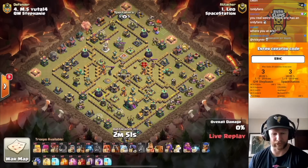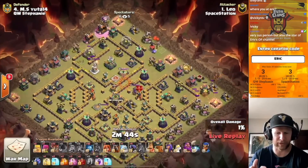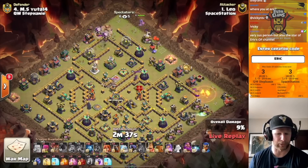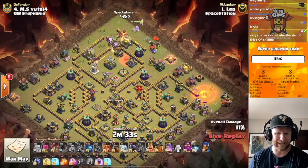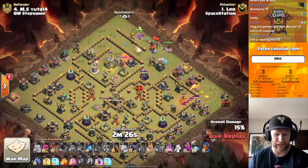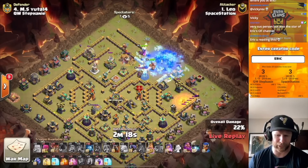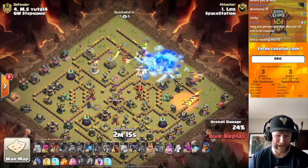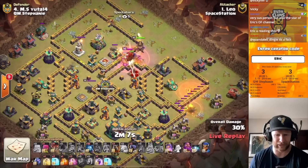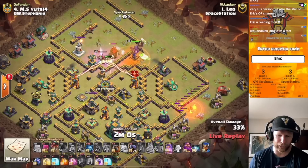Leo comes in with a sui hero Lalo, sticking to the skies just like both teams have done so far. He throws down a bat spell on the top corner after a couple rocket balloons surge in and take out what looks like an archer tower. He sneaks in bats to work with balloons searching for black mines — remember, bats can't trigger traps like black mines, so balloons are critical to make that happen. He's pushing the dragon rider in to get the eagle artillery down. A skeleton spell distracts not only the defensive king but the defensive warden as well.